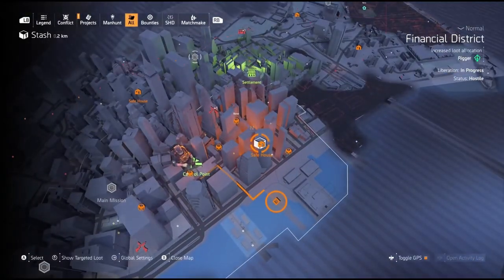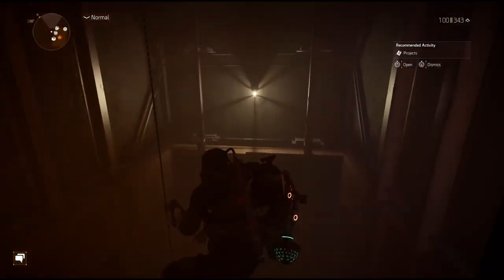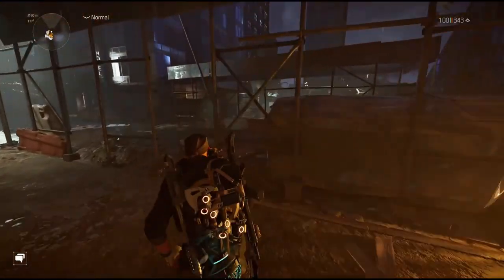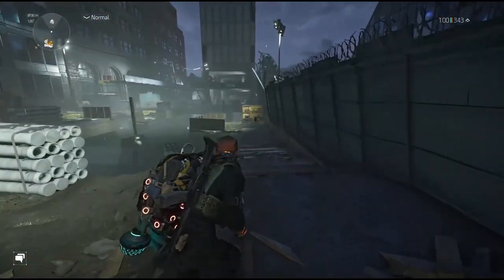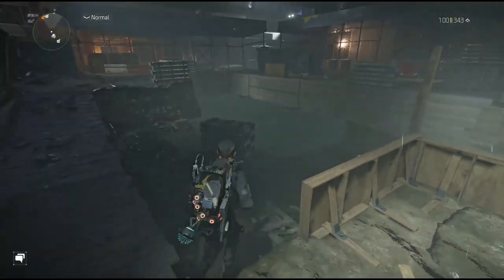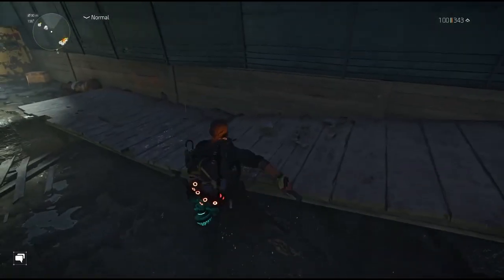For our fourth and final flag, fast travel to the Food Bank safe house. Come out here, go down this road, turn left, and you'll see all of this water. We need to drain this water — press this button right here. That drains the water out, then come over to this corner. That's our last flag. Pick it up and now we have to go set those flags on the poles where we started the generator.